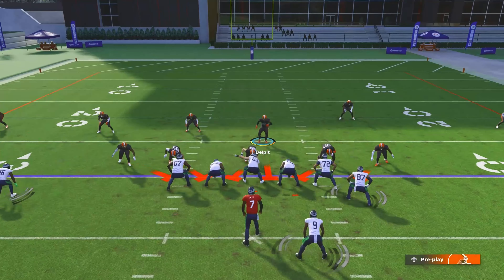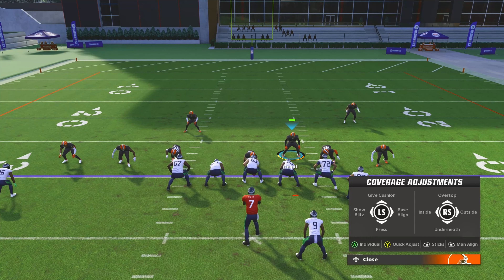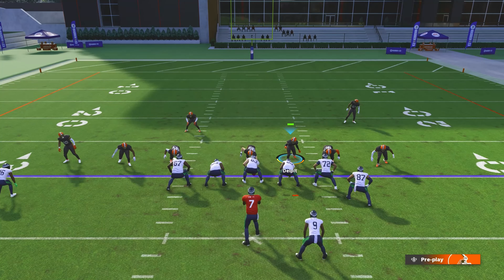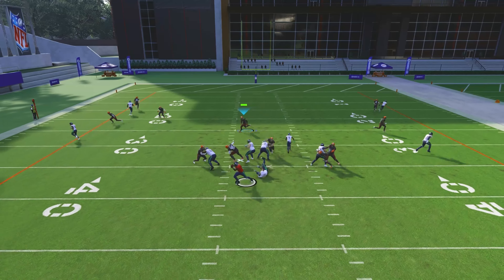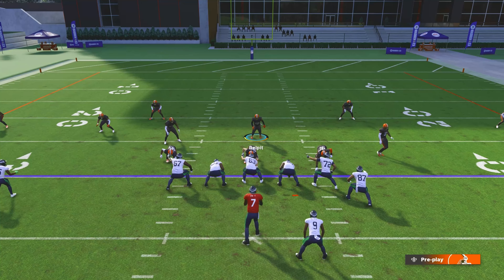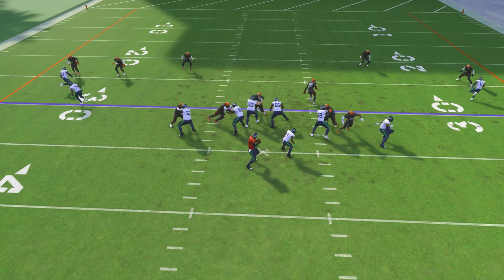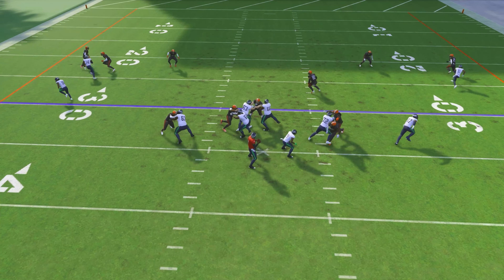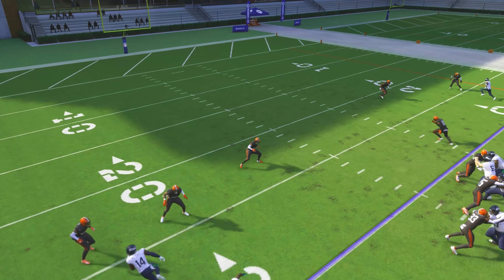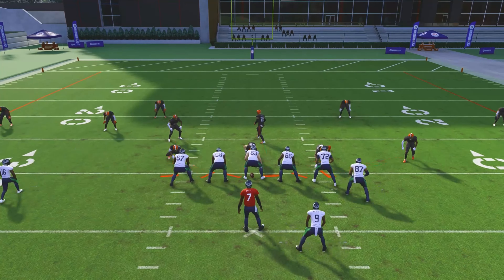Another way to stop corner routes: put the middle linebacker in a curl-flat zone, then press RB for the guest pass, shade Y inside over top. Y inside over top is one of the safest man-coverage defenses in Madden 23. When I sent only five rushers without my user properly engaged, the pressure was slower. But when Miles Garrett came off the edge cleanly and coverage held on the outside, it resulted in a box sack — perfect defense.